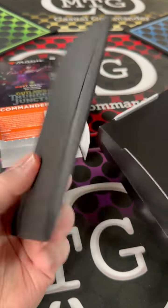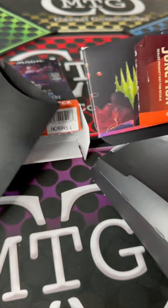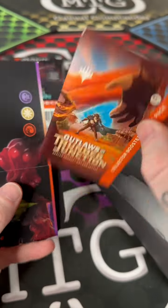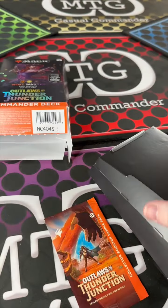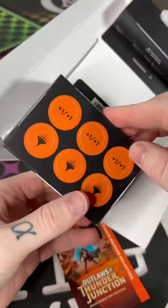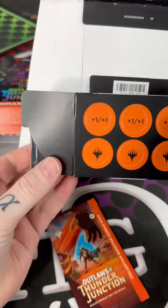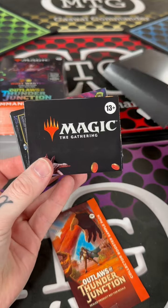Look at this — there's some kind of little sleeve here. They're getting better at putting these collector sample packs in here without getting damaged. We're gonna open that too, there's a little deck box and everything. So many people damage those cards trying to get them out. You don't want a damaged collector pack — what if you get something good?